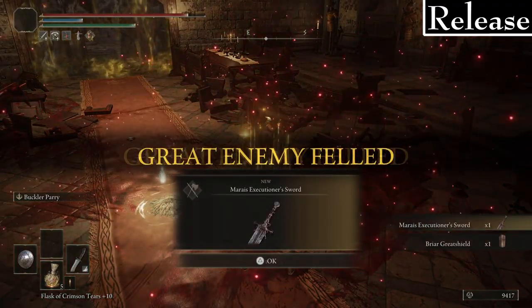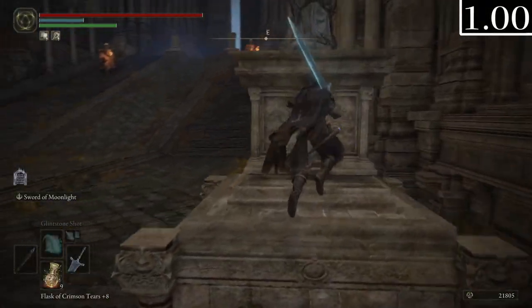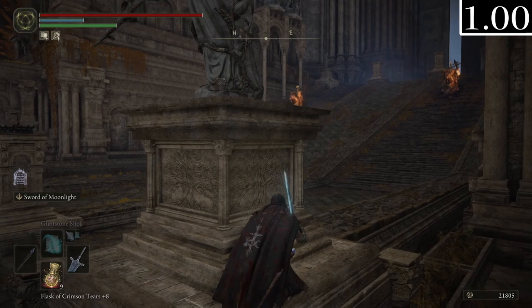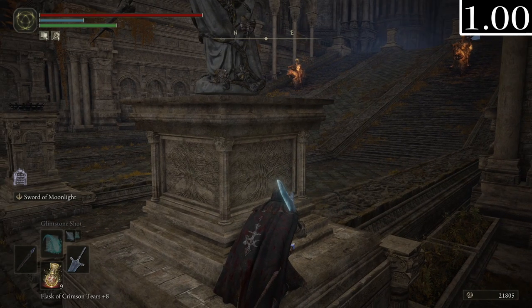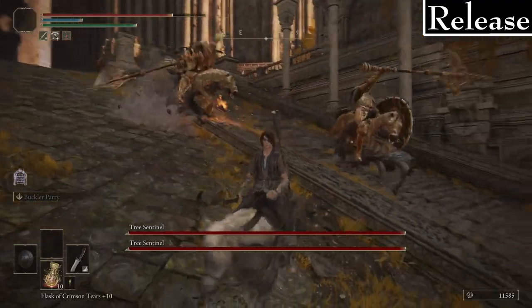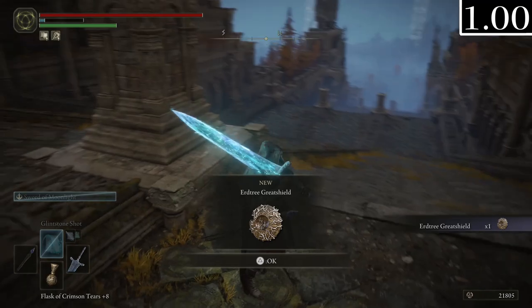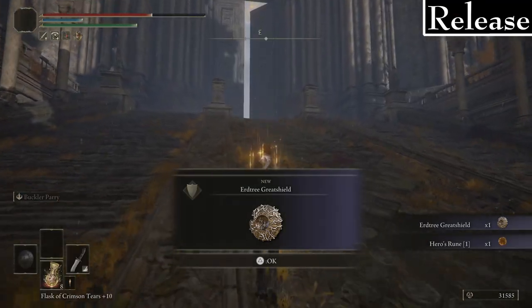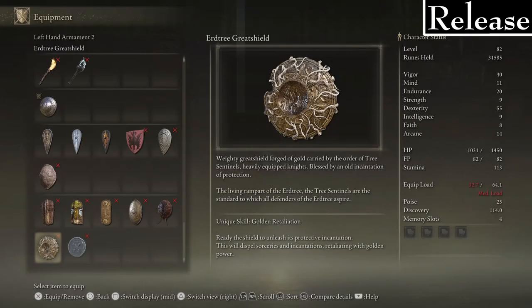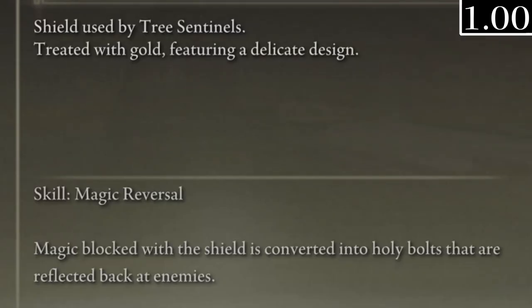On the path to the Capital Outskirts — though not covering the Outskirts in this video — I noticed the dual Tree Sentinels both have torches instead of one having a torch and one having the great shield. Killing both didn't drop the Hero's Rune, but they did drop the Erdtree Great Shield. The Golden Retaliation Ash of War is called 'Golden Deflection' or 'Magical Reversal' in the description.